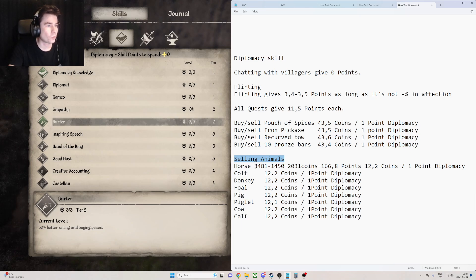Take the horse here for example. I buy it for 3,481 coins and sell it for 1,450 coins, so I've lost 2,031 coins — but I've gained 166.8 points in diplomacy. That works out to 12.2 coins for every one point in diplomacy. So selling animals is way better than selling items.